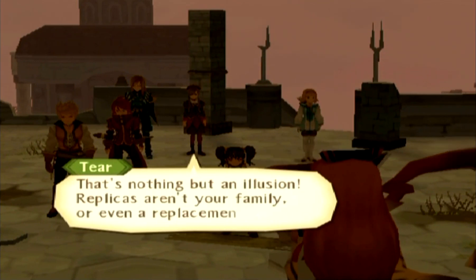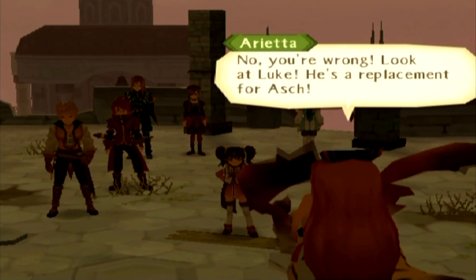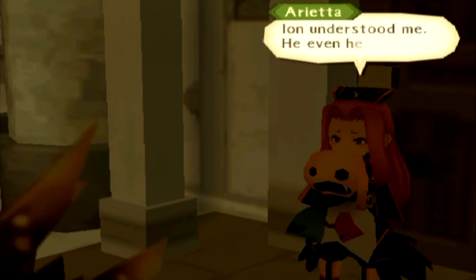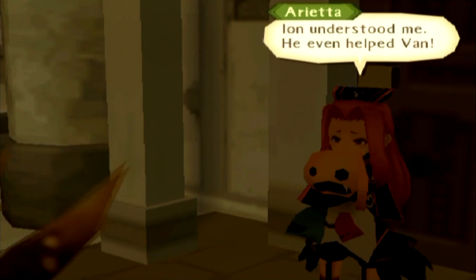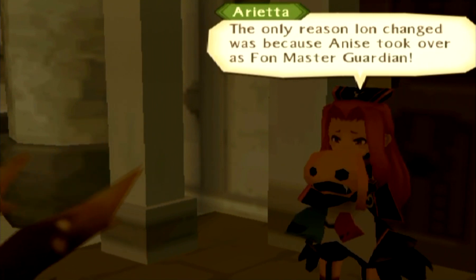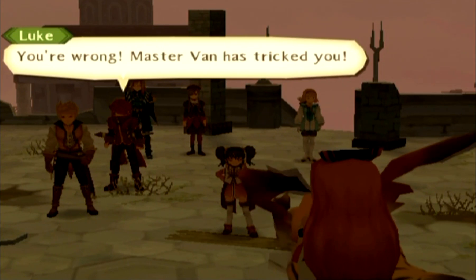'If you're talking about a replica machine, then yes, we have one. We need it — after all, Van promised he would recreate my whole city.' 'That's nothing but an illusion. Replicas aren't your family or even a replacement.' 'No, you're wrong. Look at Luke — he's a replacement for Ash. Ion understood me. He even helped Van. The only reason Ion changed was because Anise took over as Fon Master Guardian.' 'Master Van has tricked you.'